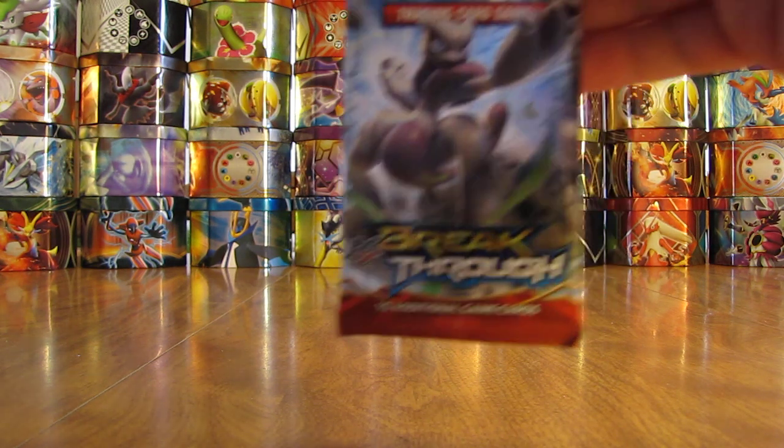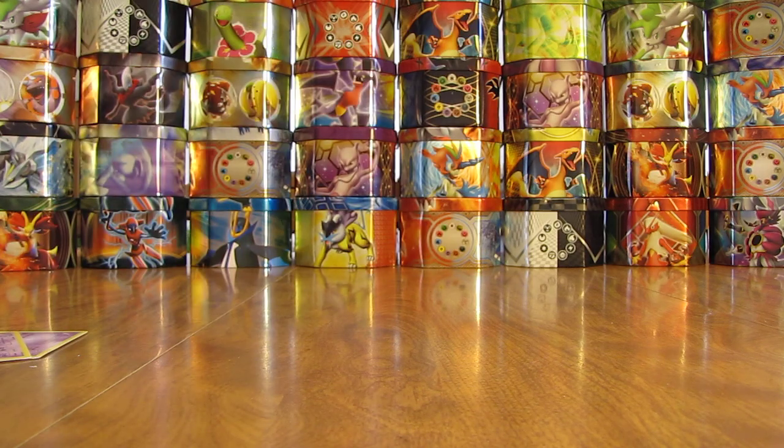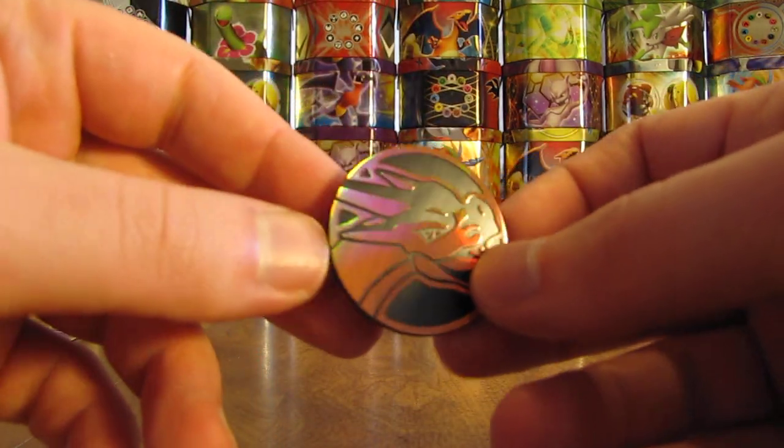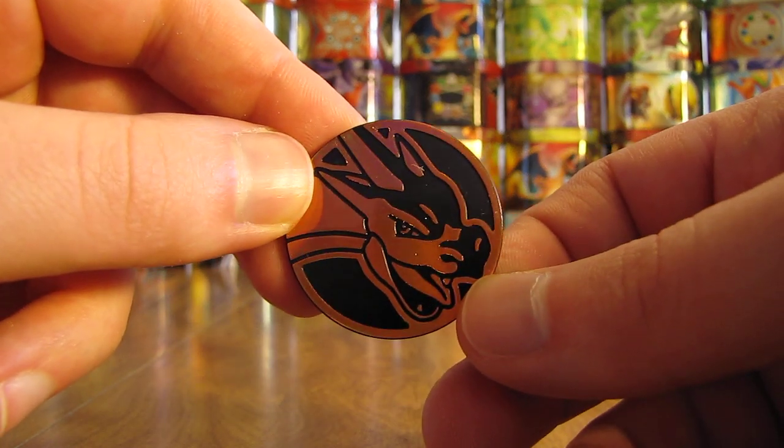So here's the one Booster Pack — Mega Mewtwo on it. Set that aside. And then I can show the three cards here, plus the coin. I better show the coin first, and then I'll show the three cards. But here is the coin — Charizard, same coin as the other option from this set.